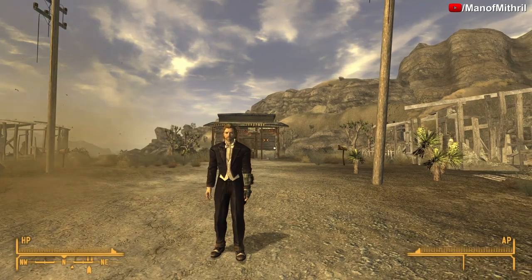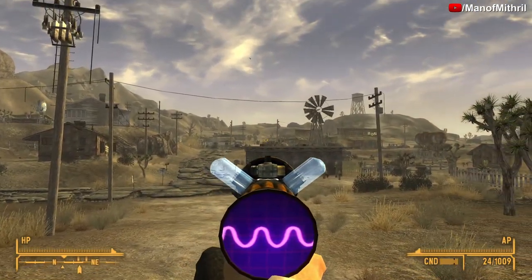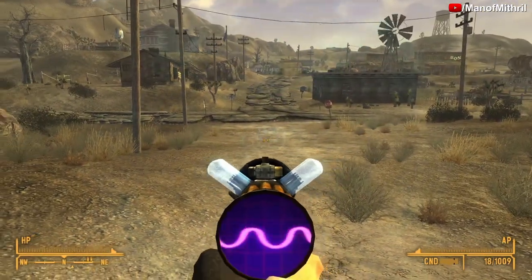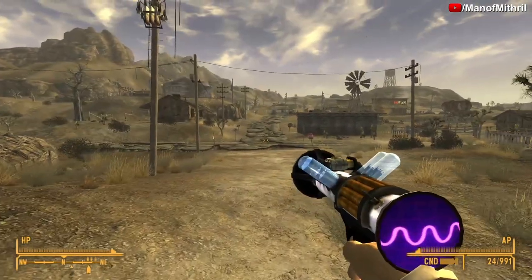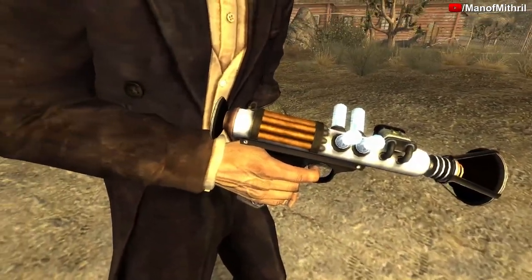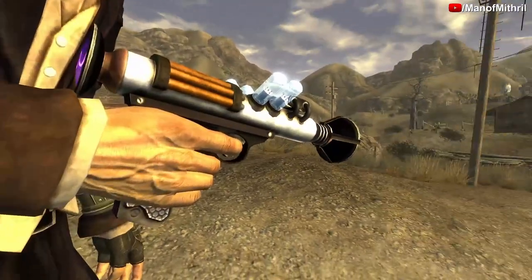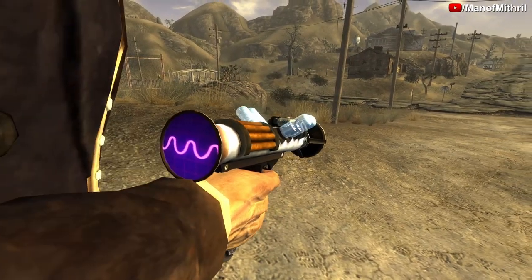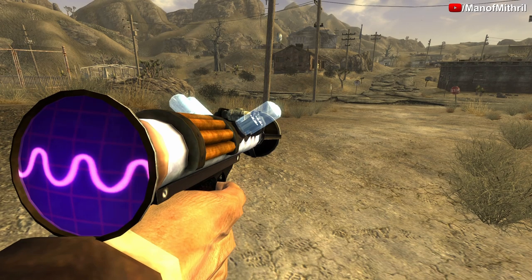Now I'm on my other character and the item we are checking out today is the sonic emitter tarantula. It's purple instead of orange, yellow, blue — you know the wavelength thing — and then the blast is purple as you guys can see. Other than that there's really no visual difference because it's literally all the same except for this part and the blast.